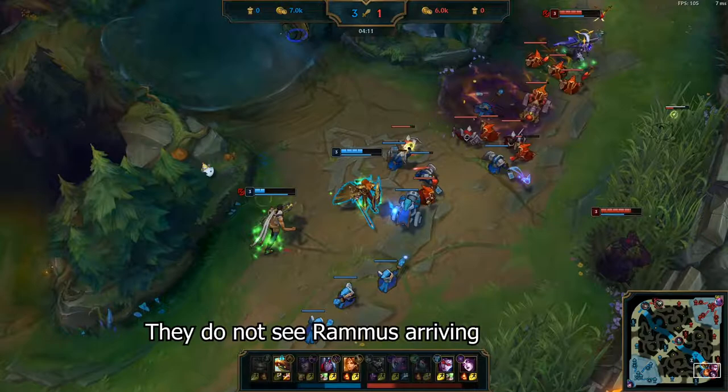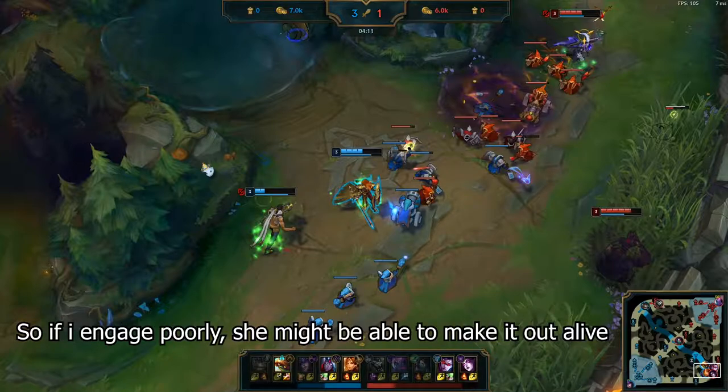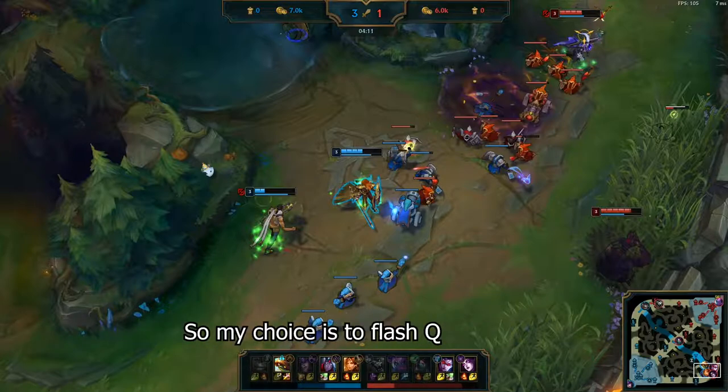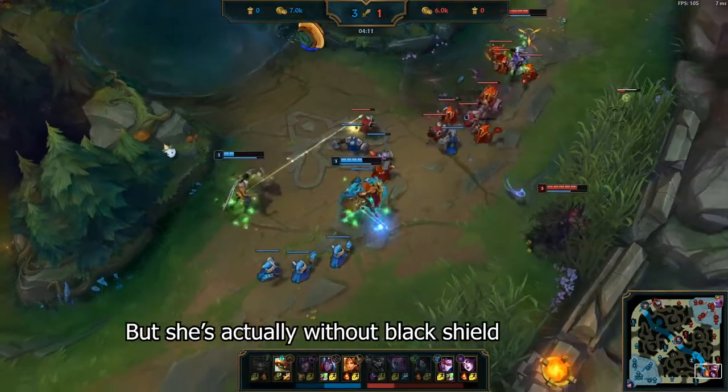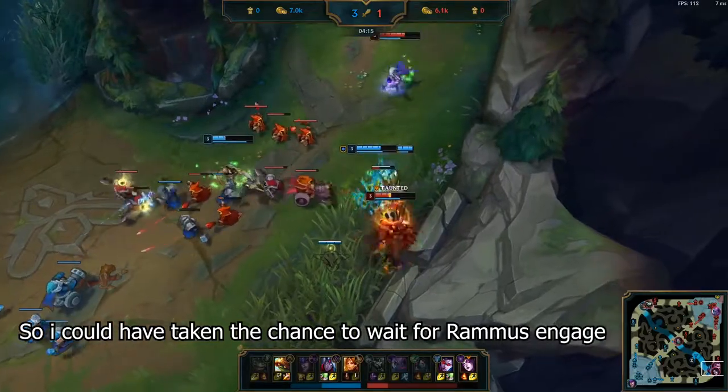My thought at this time is that she has black shield and flash available. So if I engage poorly, she might be able to make it out alive. And I have a 2 second cooldown on my E, so my choice is to flash Q. But knowing she's without black shield, I think I could have taken the chance to wait for Rammus's engage.